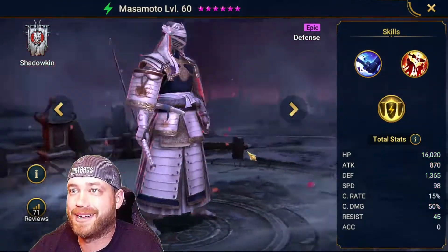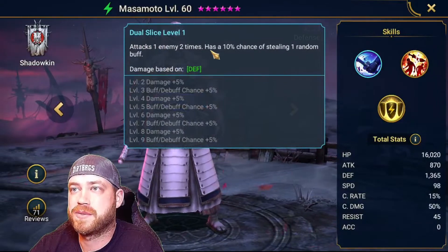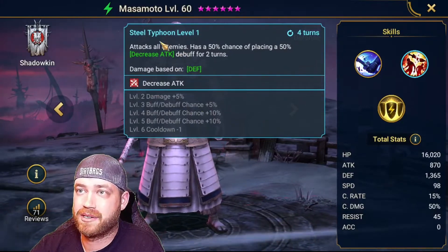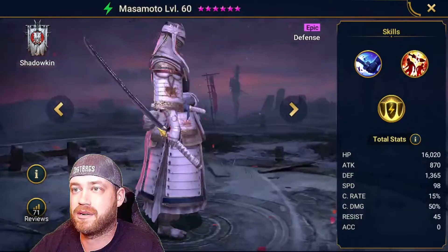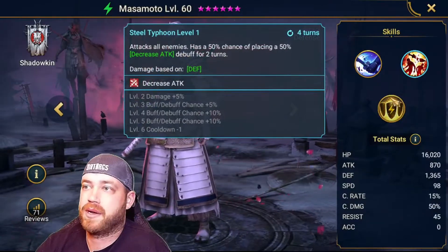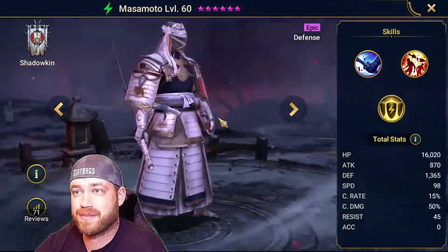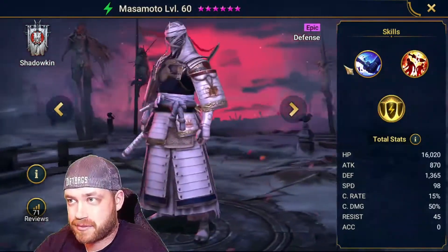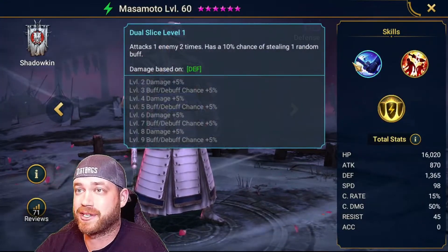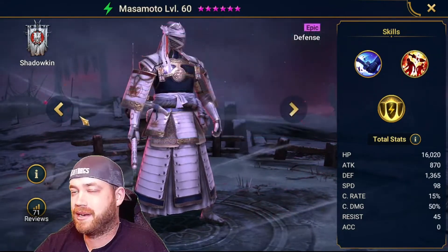Masamuto looks freaking badass — like the white power ranger ninja. Attacks one enemy two times, 90% chance of stealing. Attacks all enemies with 50% chance to place decreased attack on all enemies — and he's a defense type champion, that is awesome. This attack ignores defense. On a three-turn cooldown, plays increased defense on all allies for two turns and also fills turn meters. This guy is awesome — decreased attack on everybody. Having this on the boss you don't even notice the big hit. And ally protect — it's such a good combo.